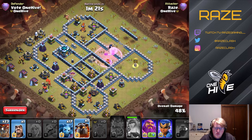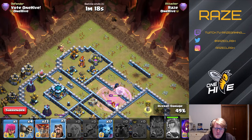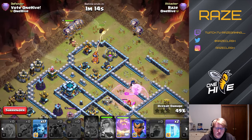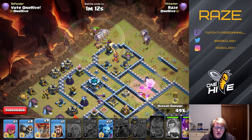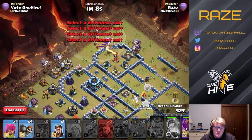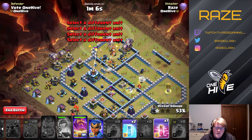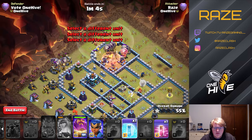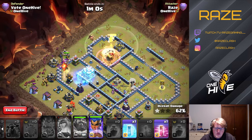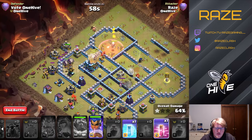So we have a pretty good idea of how to triple the base. The Lalo comes in from the top side targeting two defenses along with the warden. The red mines are over by the expo at the top, so we're going to have to warden our way through that — very well placed, to be fair. Warden right through there and into the town hall.